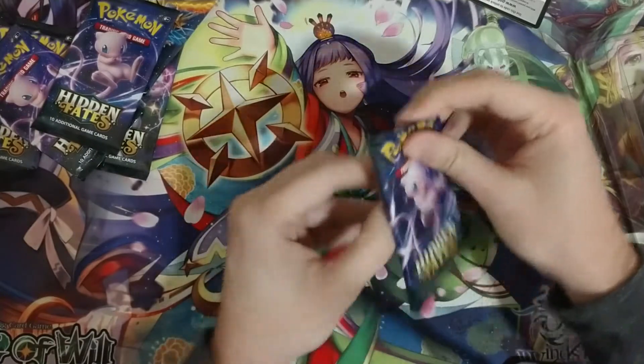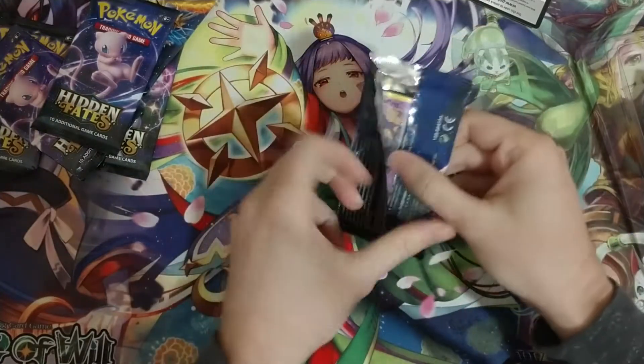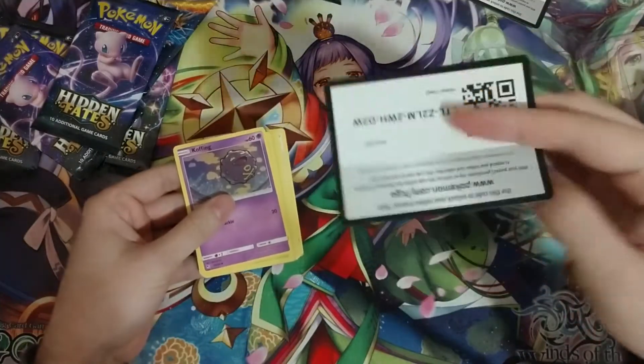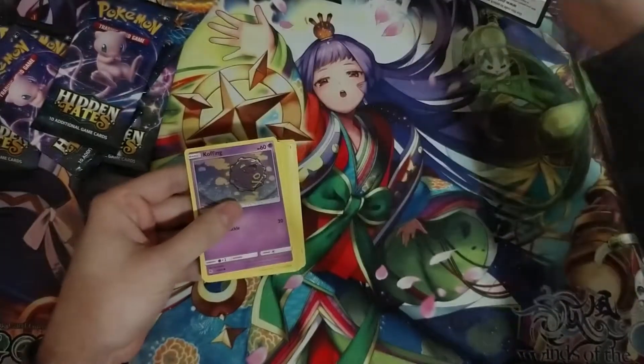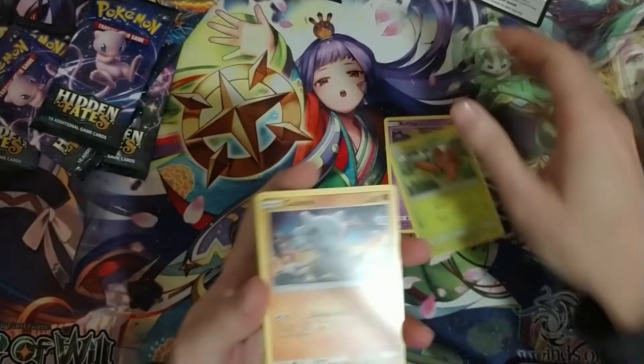Way too much delay. It's been a while. Favorite thing about this set? The code card is always white — there's no question. It does not mean you're guaranteed to get a great pull; it just means you don't know right away.